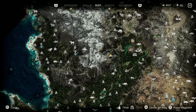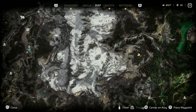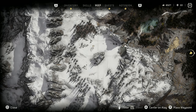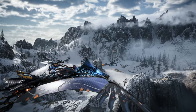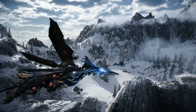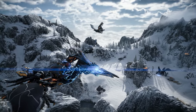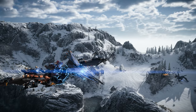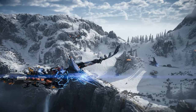The only other machine site is unmarked, located in the snow-covered mountains south of the Bulwark. Here you will find a Stormbird as well as a Dreadwing, making for a great farming site for Stormbird storm cannons and Dreadwing metal fangs to upgrade your gear. The site is littered with barrels of blaze that you can use to help take down the machines. Next, we'll take a look at the machine catalog entry for the Stormbird and its variants.